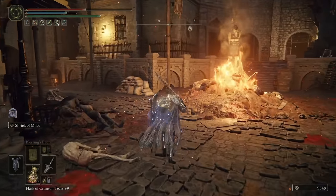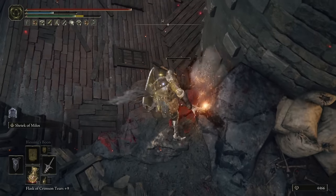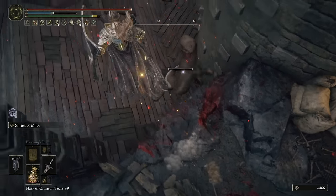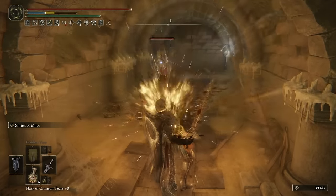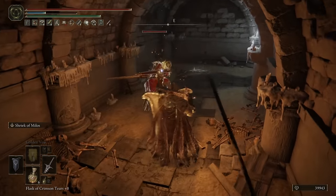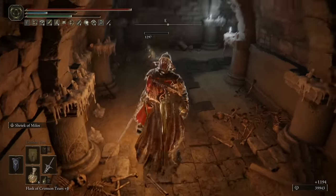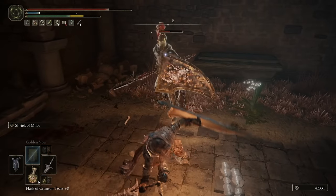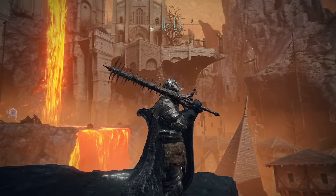Jump attacks are also going to be great for chunking health, especially when paired with the buffs and debuffs this build has access to. And then of course you have Guard Counters — using your shield to block and then countering with a quick R2 attack. This is basically your bread and butter damage combo on any strength-focused shield build, and it does massive posture damage, usually resulting in a critical hit.